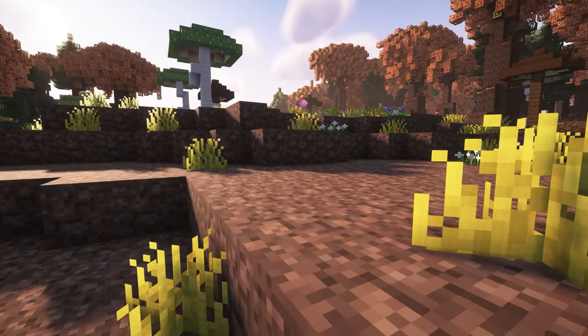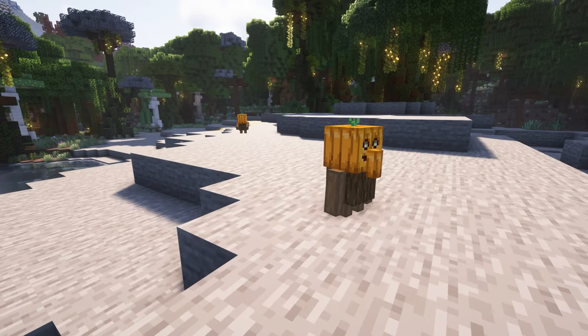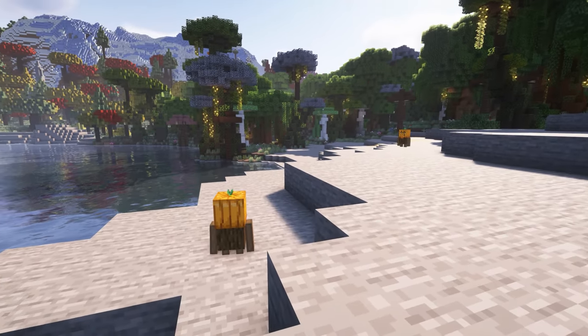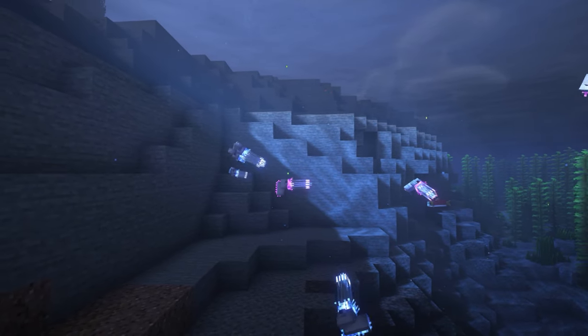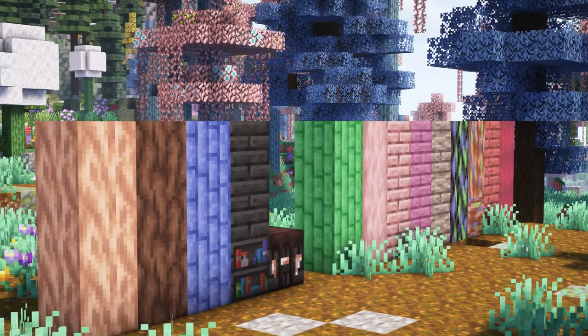It also adds a couple of creatures, such as this one which is called an Odion — if it stops running away! It's a cute little creature with a little flower on its head. It also adds a Pumpkin Warden, which is this mob right here — he's so cute — as well as a Man of War, which looks like a little jellyfish. It's so cool; you can also capture these in a bucket.